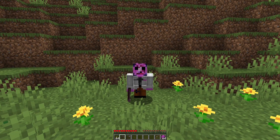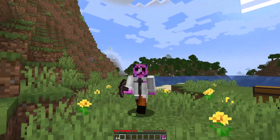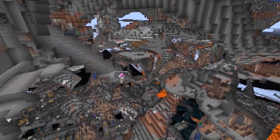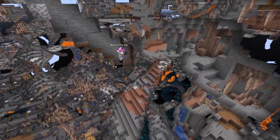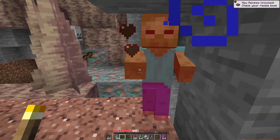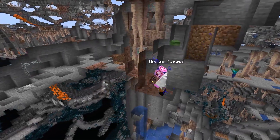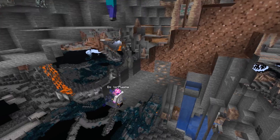I picked a world where I know roughly where the deep dark is — I found a seed that has one in it, and we're going to go down there and mine. I started doing this demonstration run with no food, which ended up being a problem because I ran into a surprise. After the only healing I'd get, I had eight hearts, which is going to matter later.